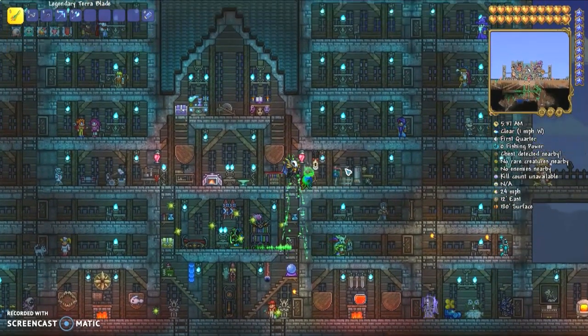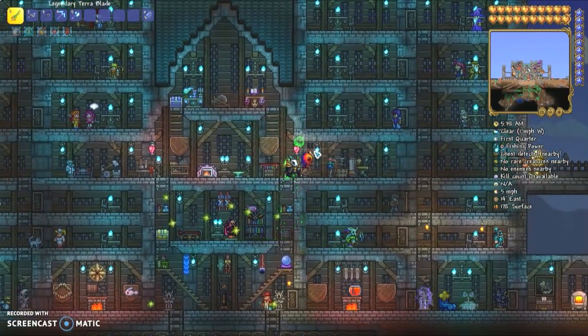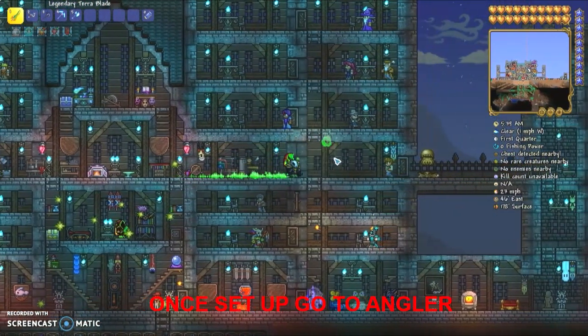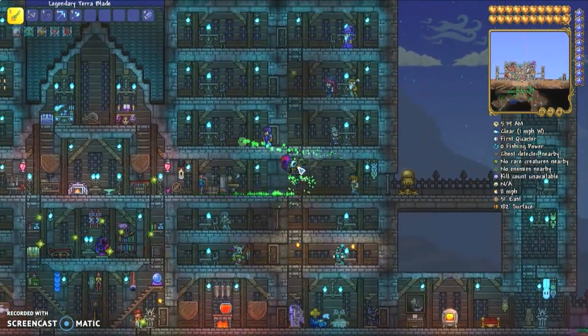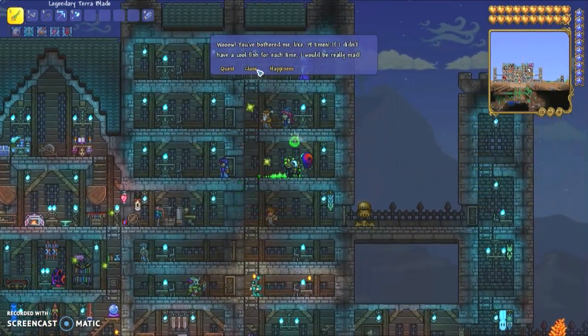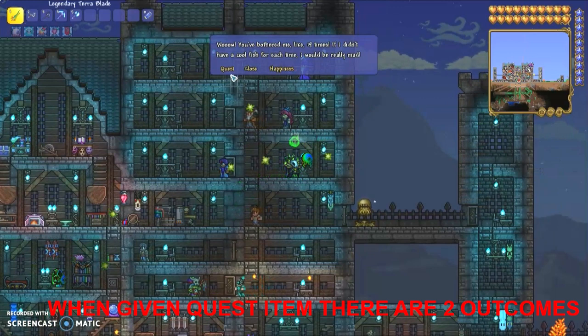Now everything is set up. You want to go to the angler and give him the quest item. When you do, there will be two different outcomes, and we'll be going over both of those outcomes.